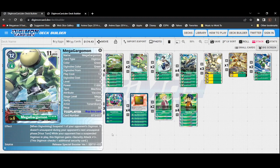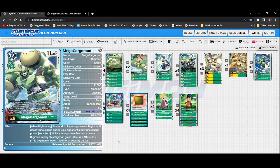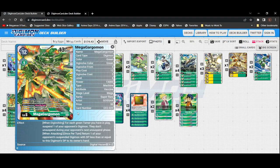Moving on, our level sixes — we're running two copies of BT3 Mega Gargomon and four copies of EX2 Mega Gargomon. BT3 Mega Gargomon is still nice: when digivolving, suspend one of your opponent's digimon — it doesn't unsuspend during your opponent's next unsuspend phase — and while your opponent has a suspended digimon, this digimon gains security attack plus one. So automatically it'll get two checks right then and there, which is why you want the Gargomons and Rapidmons to bump its DP so it can survive those hits. We can combine it with Terriermon or the new Gargomon to get plus 4000, bringing it to 15000.